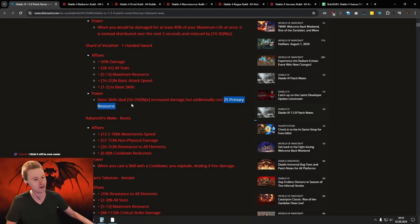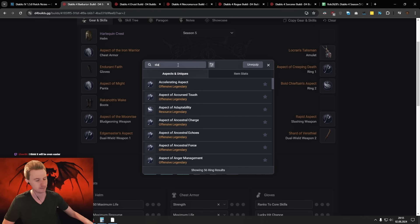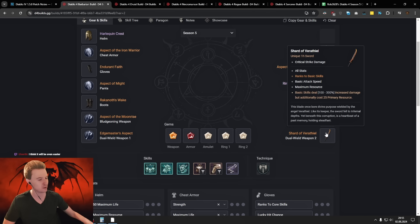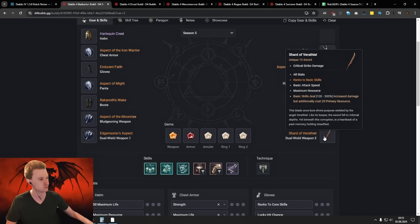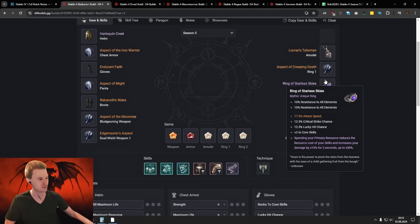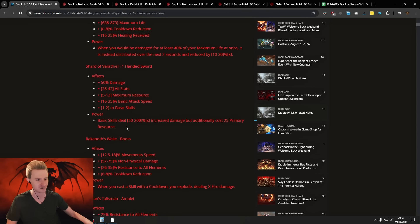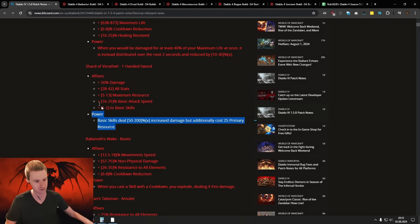We can make up for the primary resource cost with Starless Sky. Once we rock Starless Sky, it makes all your generators into a spender as well as a generator — so you're spending 25, but reduced by 50% to 12, then generating 15 with Bash. You're not spending any resource in the end and you're getting the 1.5x from Starless Sky — insane synergy. Bash Barb, Flay Barb, Firebolt Sorc and other basic skill builds are gonna be very strong. Only a 33% nerf. Still insane.